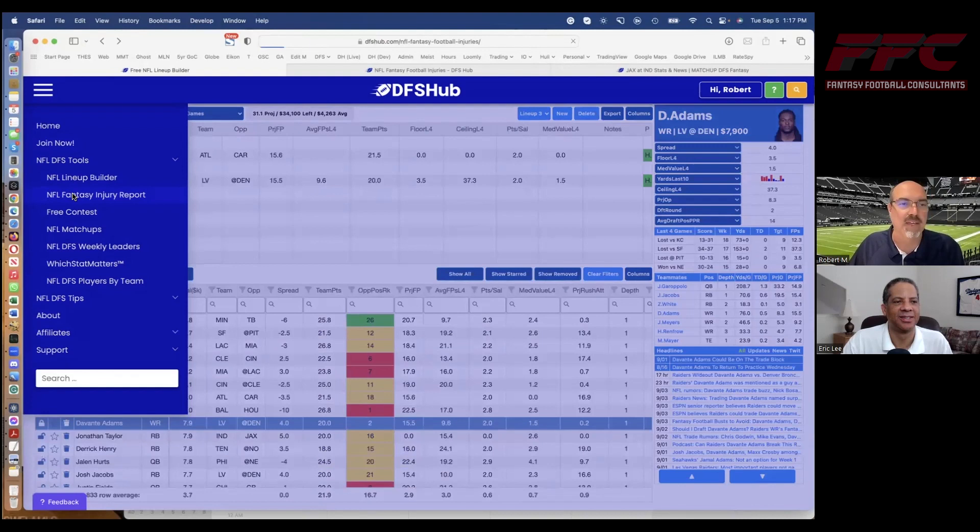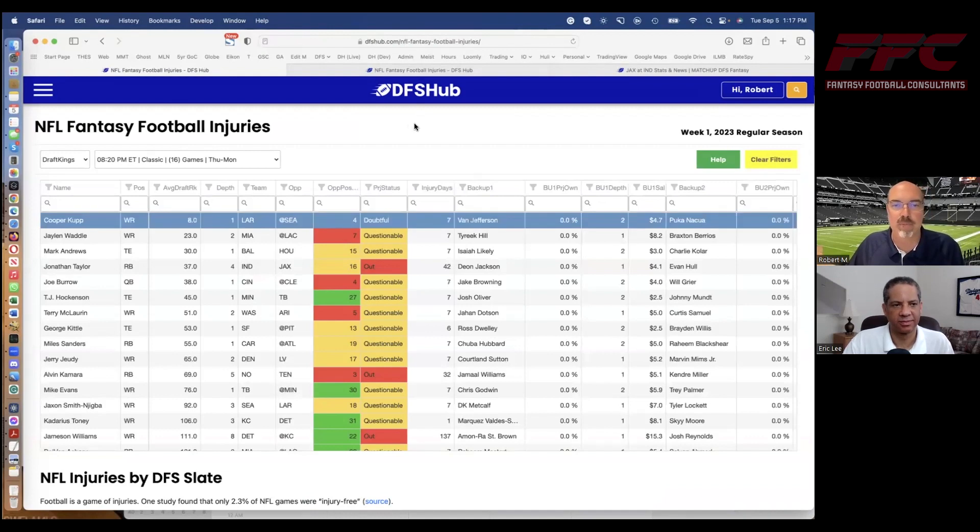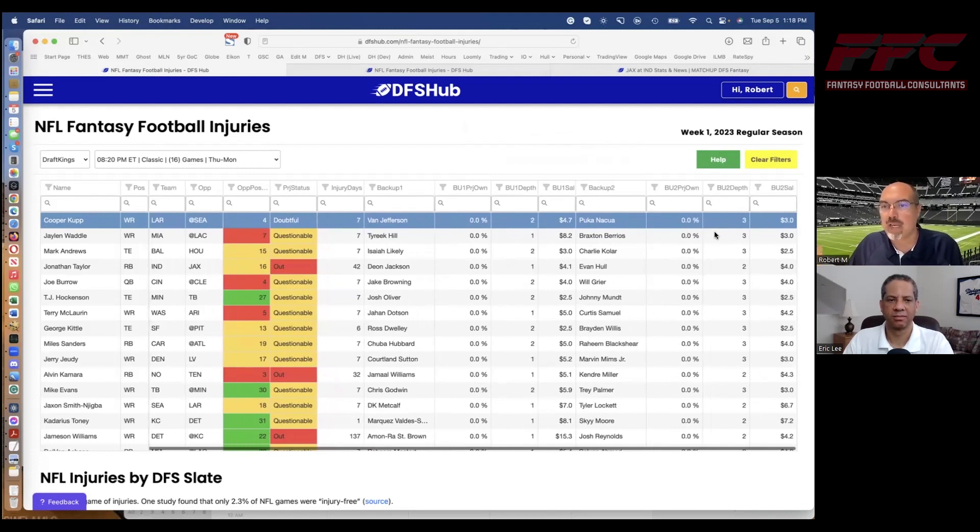The place I go every week to start my research process is the fantasy football injury replacement table. You see all the key players with their injuries and it shows you who the backups are. Cooper Kupp, for example, is likely out this week, so it shows you the backups — Jefferson and Puka. Once the ownership data is out, which happens a few days before each game, you'll see the ownership here as well if you are a member, along with salary and all that good stuff.